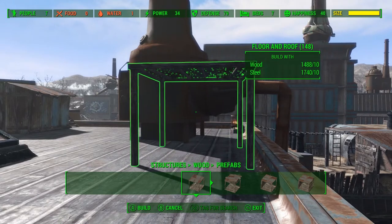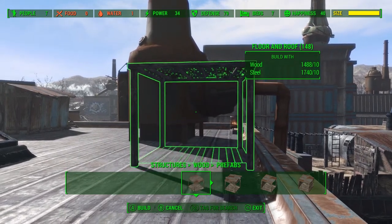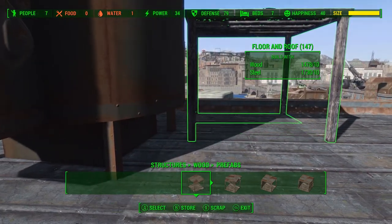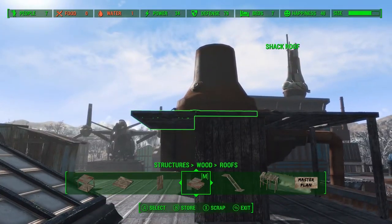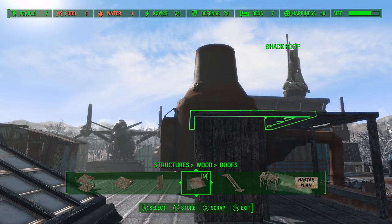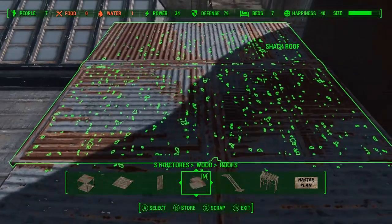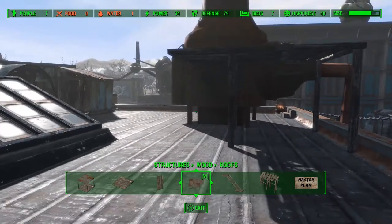For the final structure we're going to build today, we're going to use one of these prefabs from the wood tab and use Place Everywhere to get it into place, then sink the floor down below the roof just so we can use the existing roof as the floor. I wanted this structure to be a little wider than the prefab is naturally, so I'm going to take one of these shack roofs, snap it into place, then use Place Everywhere to inch it back until it's about the right distance, using the half wall as a measuring tool.